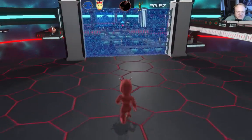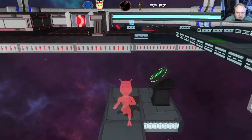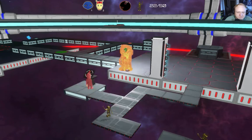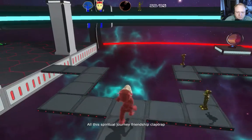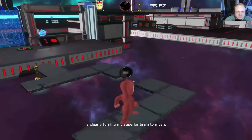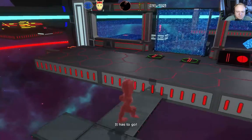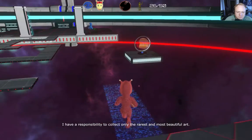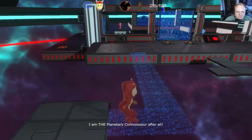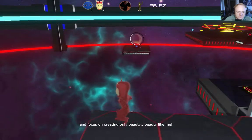Let's go get that kitty cat thing. This is the thing that allows him to walk through walls such as these. And we got that turned off. All this video to Johnny Flamgy Flamper is clearly turning my superior brain to mush. It's an early planet full of mud bugs, not worthy of my collection. It has to go. I have a responsibility to collect only the rare and most beautiful things. I am the planetary collector. I have a duty to obliterate the ugly stuff and focus on creating only beauty.